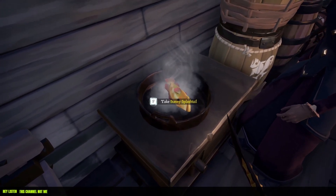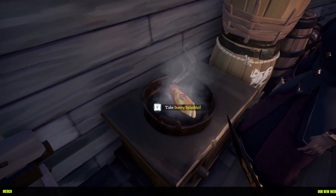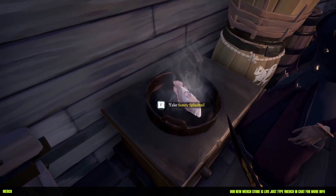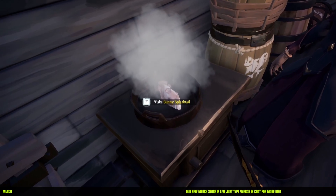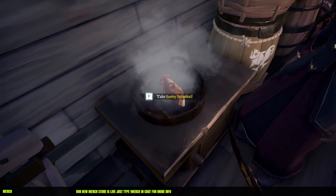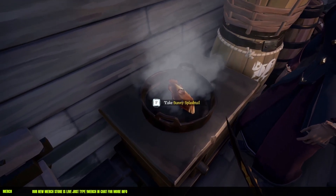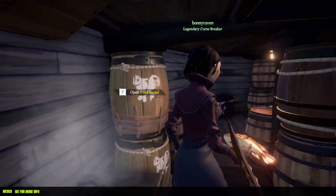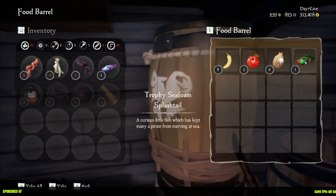Don't run away - if it does burn then it's not worth anything. If it's undercooked like it is right now, which is white, it's also not worth anything. So wait a couple more seconds and you'll see it slowly turning gold. Pick it up and you have a golden fish ready for selling.